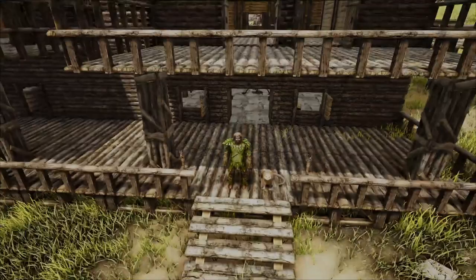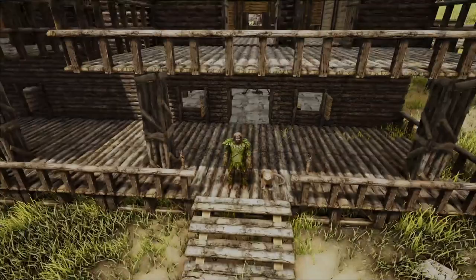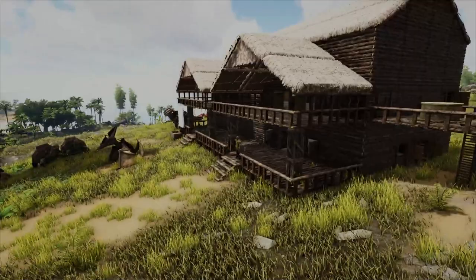And there we have it — that is how you craft the sloped thatch roof, and for a bit of a demonstration, that is what it can look like on a base once you've gone ahead and crafted and placed them in your world.